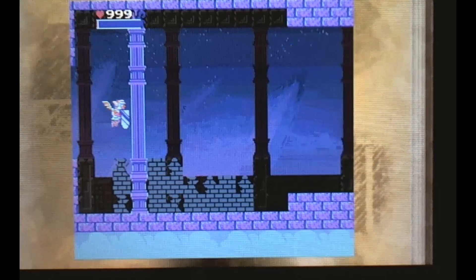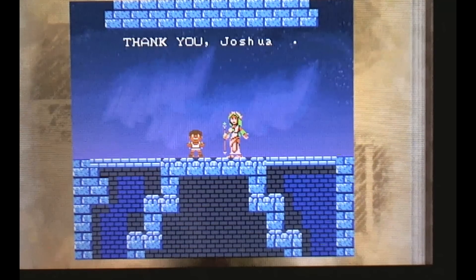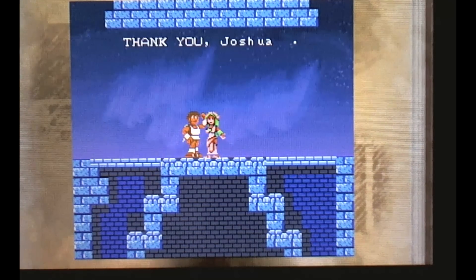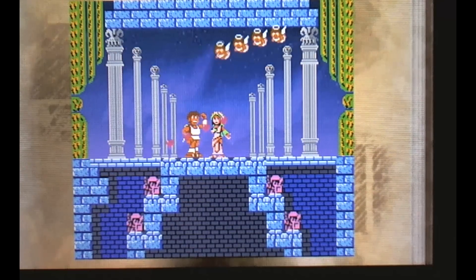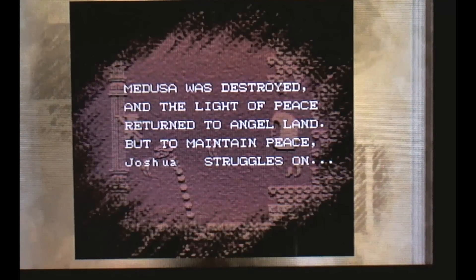I didn't even have to use one of my potions of the gods there. And the goddess Palutena is rescued — thank you, Joshua! We grow big and macho, and Palutena thinks we're hot so she's gonna give us a kiss. This is the best ending. Medusa was destroyed in the light of peace; return to Angel Land. But to maintain peace, Joshua struggles on.